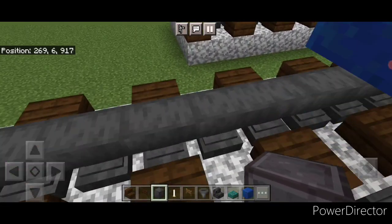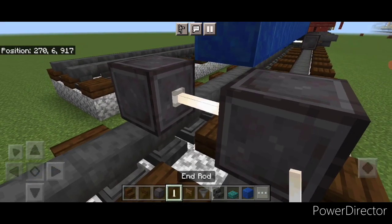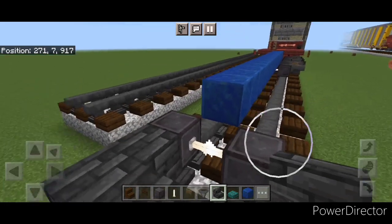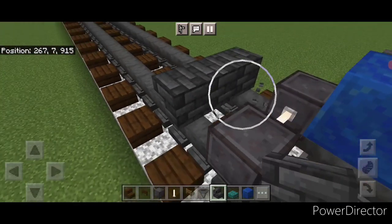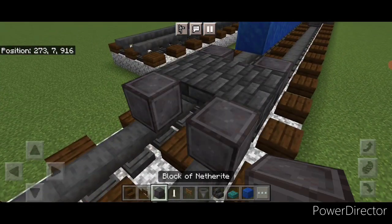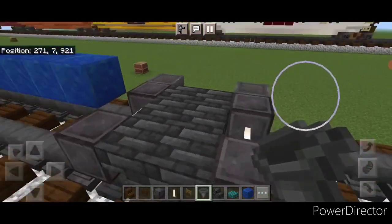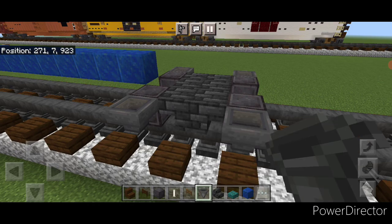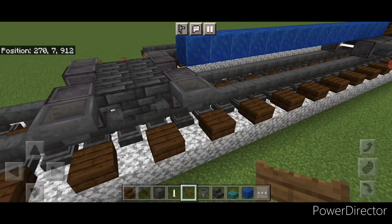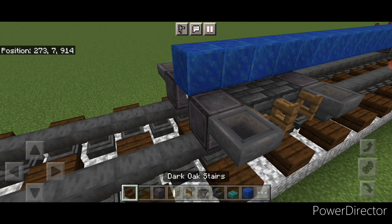Then on the next block forward on the bottom in front of this, place a set of netherite wheels and an iron rod axle. Then again go three wide with upside down deep slate tile stairs in a back-to-back T-shaped pattern. In front of that another set of netherite wheels and an iron rod axle. Then go through and put a hopper on the side of all four of these wheels, and in the middle open two spruce fence gates on each side.